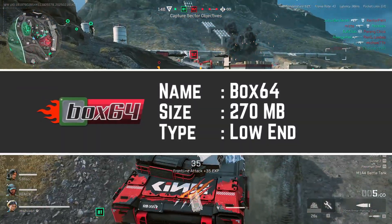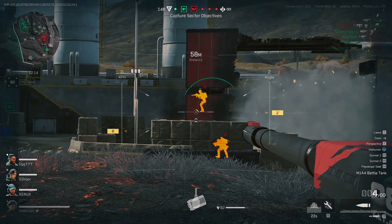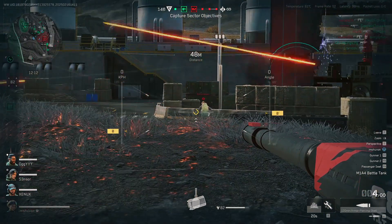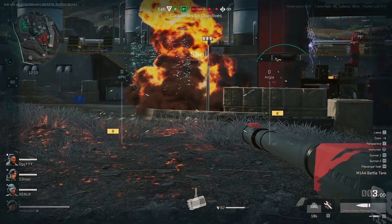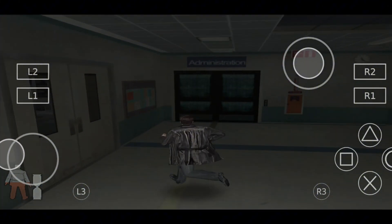Next, we've got Box64, a fantastic option for running games from the early 2000s to mid-2000s and 2010s, and all modern emulators have been built using this. Box64 can run games like Half-Life 2, Portal, and Age of Empires.